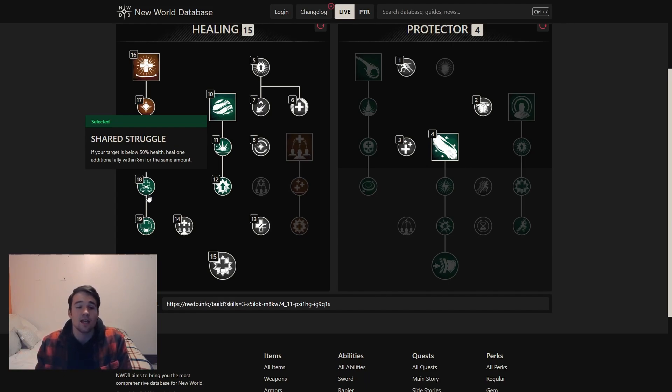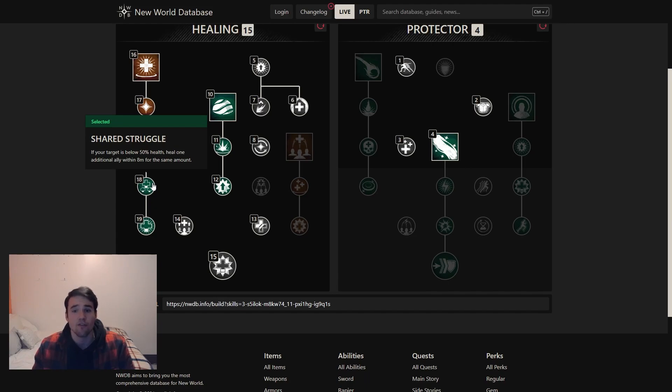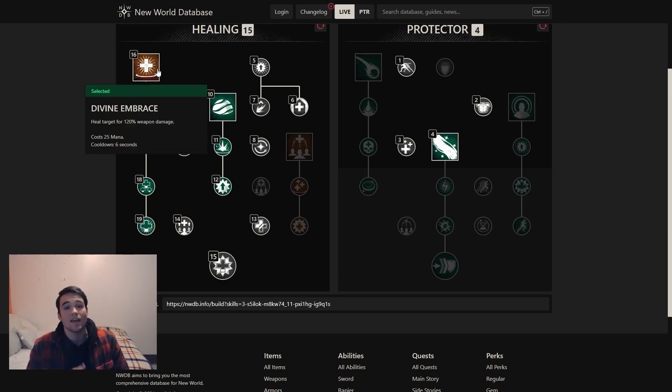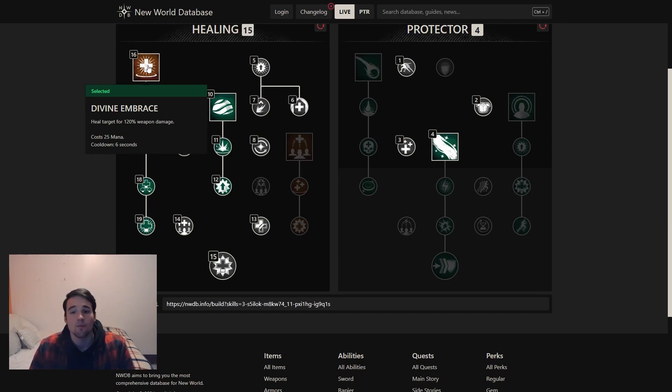For those times where everybody gets bursted by something, you hit Shared Struggle and you can bounce, bounce, bounce — everybody gets healed. Generally you'll at least get one bounce when you use it, so try to save it until they're below 50% health so it bounces to at least one other person. You can heal it on yourself and force a bounce if you need to. With refreshing Divine Embrace, when you heal somebody below 50% health, you get the bounce but also cooldown reduction — it's about 40%. If it bounces to multiple people, that's 40%, 40%, meaning you could pretty much just hit another free one right after.